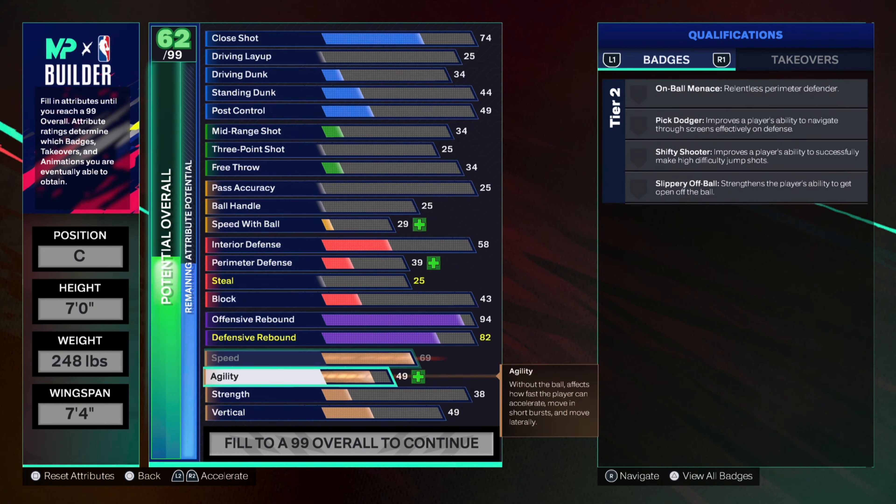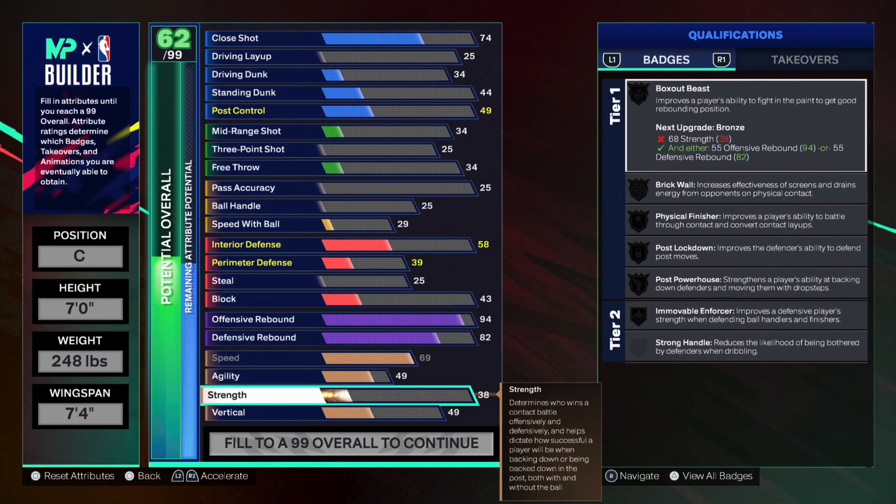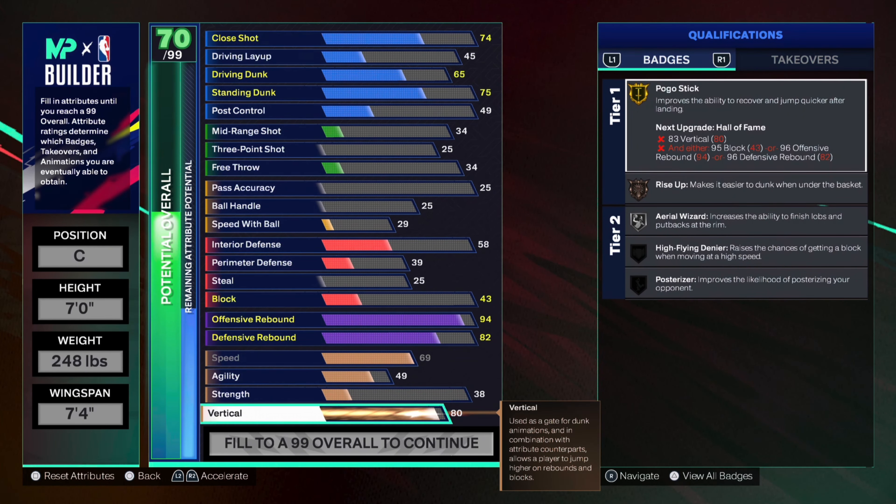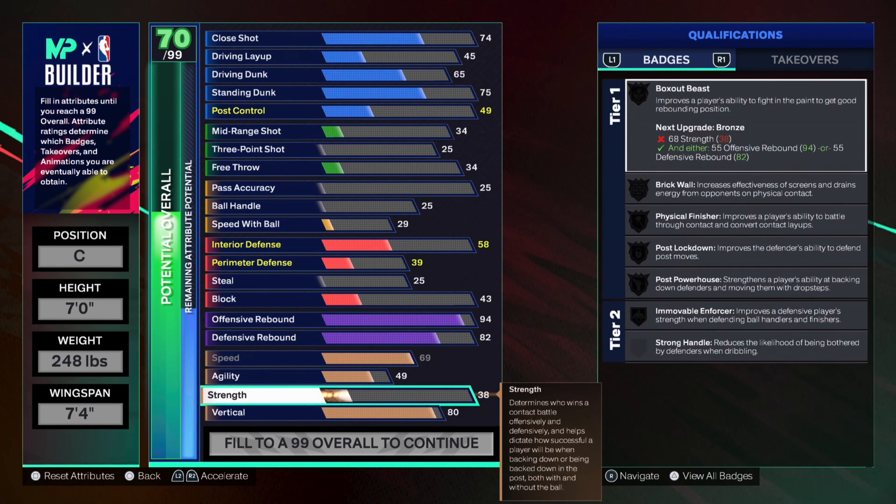I wanted to max out my speed and I kept my agility right there. I wanted my vertical at an 80 — that's going to help you get boards and that's going to help you get blocks. We're going to move block up next after strength. I just moved strength to 80. I'm not too much of an inside big, and as long as you're in good positioning and you're playing good defense, you're not going to get posted up. You still got the badges and you can get the blocks.